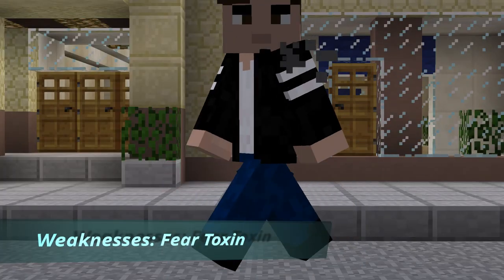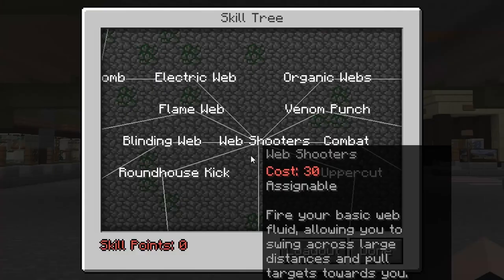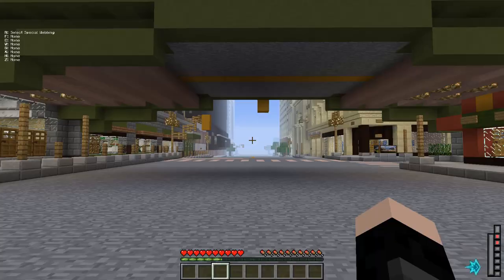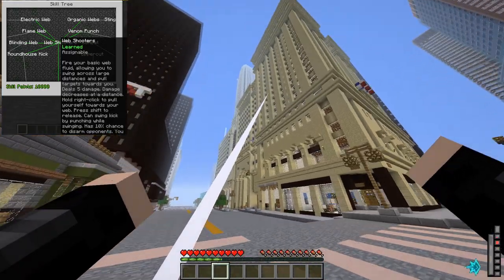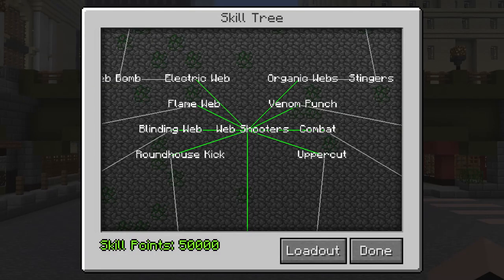You are also weak to Fear Toxin. The classes Webcrawlers can choose from are Tank, Controller, and Healer. The skill tree of Webcrawlers is supposed to represent a Spider-Man logo. When you become the Legacy, you automatically learn to select Special Webbing and use Special Webbing. The first move you must learn is the Web Shooter's ability for 30 skill points. There are multiple paths you can take as a Webcrawler, and remember you can get every single power — it's just which ones you want to get first.